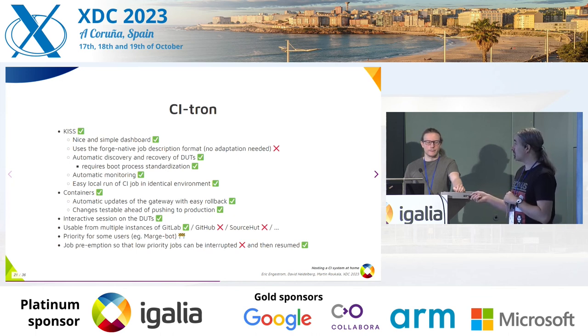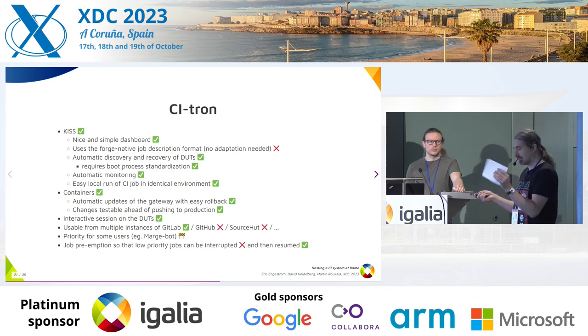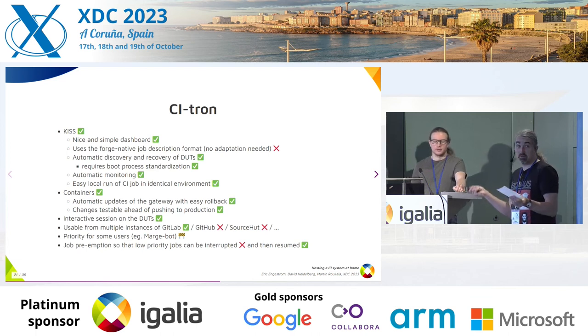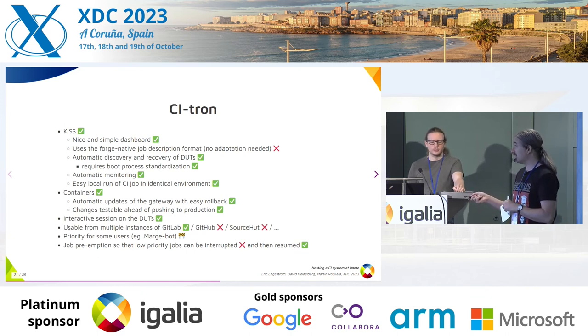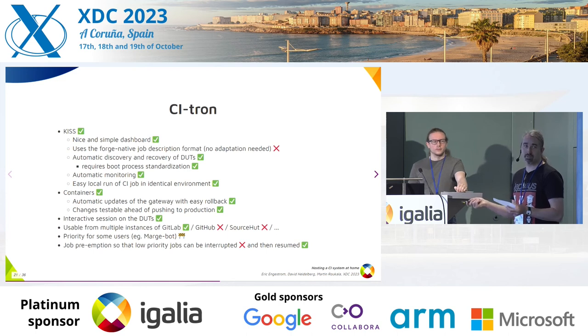CITRON is usable for multiple GitLab instances — you can expose your DUTs on multiple GitLab instances, like gitlab.com and freedesktop.gitlab.org. GitHub is not done yet but is on the roadmap. SourceHut is an example too. The objective would be that you don't even need to do anything — it would just use the forge-native job description. It takes a little bit of time because you need to reimplement the runner, but that's doable.